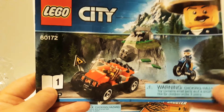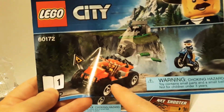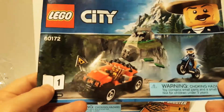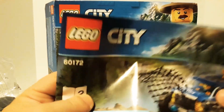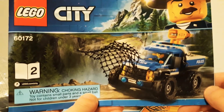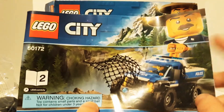So it looks like this one book makes the rock fall mechanism thingy, and here's the bad guy, and I guess one of the officers on the dirt bike — that's kind of cool. And then the other book makes the truck, a really big truck. That's kind of cool. And the shooter — that's neat. Can't wait to try that out.